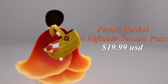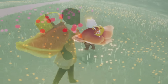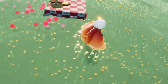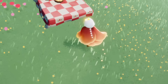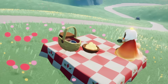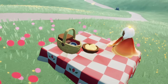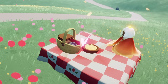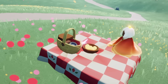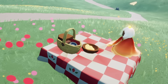Then we have the Bloom Picnic Basket item which also comes with a giftable season pass for $19.99 USD. I'm going to place it somewhere with butterflies. I do think this is super well made — I love the quilt, I love the floral pattern on the sides of it, we have some snacks in the middle and a cute picnic basket just off to the side. This is a three-person chat table and it's interactive with the butterflies too — place it where some butterflies are and eventually they'll sit down and interact. They can land on the basket, not just on the bowl, and there can be multiple of them.